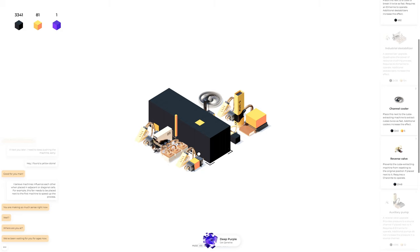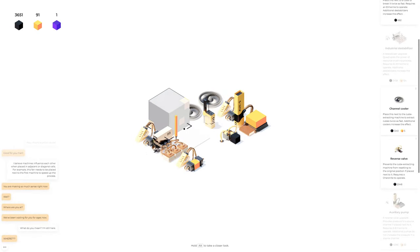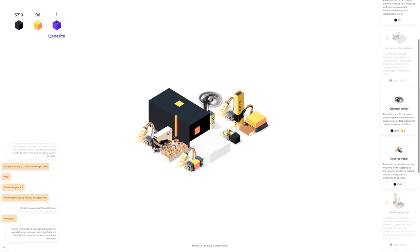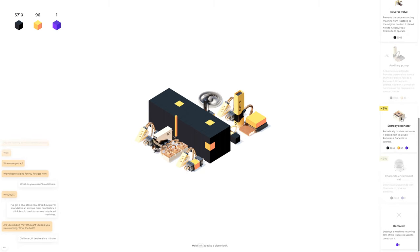Get Quantitite — well where are you? We've been waiting for you for ages. What do you mean? I'm still here, just doing my thing. We're getting purple now — I've got a blue stone. Purple — where is it? It sounds like an antique brass candlestick. I think I could use it to remove misplaced machines. Are you kidding me? I thought you said you were coming — what the hell?